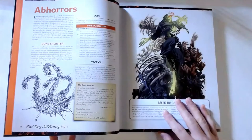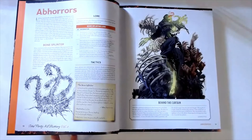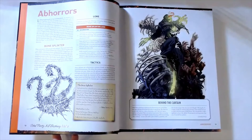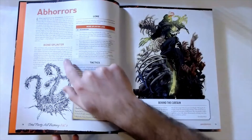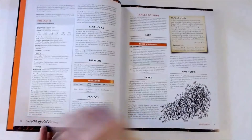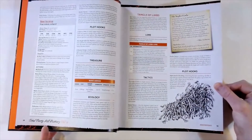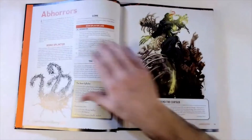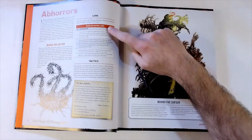The first type of creature listed in the book are the Abhorrors. Each type of creature has at least three creatures within it. The Abhorrors are creatures that might show up if there's a lot of necromancy happening in your game - they've shown up because of the malpractice of necromancers. We've got the Bone Splinter, the Tangle of Limbs - which is just as scary as all get out - and then the Voided Soul. Three creatures all falling underneath the overarching title of Abhorrors.